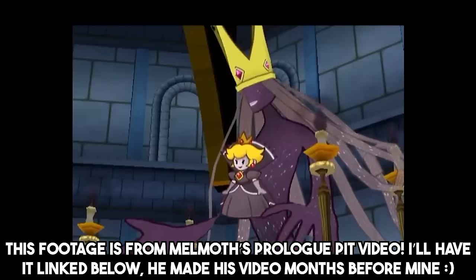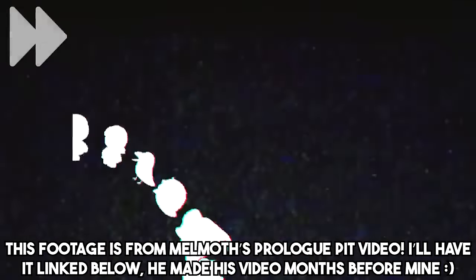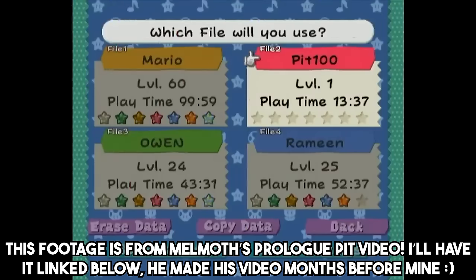The easiest way to do this is to hold R right after defeating Shadow Queen's Phase 1, keep holding it until Phase 2 begins, then hold it all the way through the ending cinematic and credits until you're kicked back to the home screen. While still holding R, you can load your Prologue file and be in Paper Mode even though you never actually unlocked it.